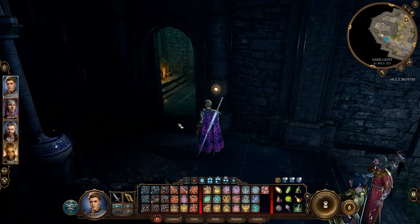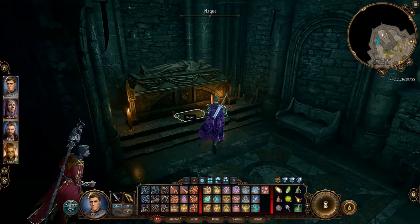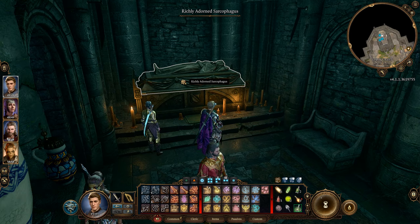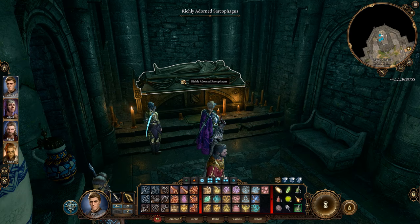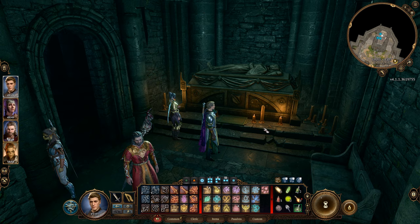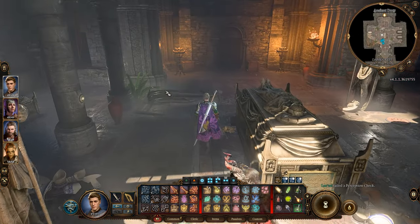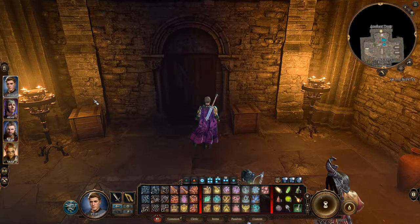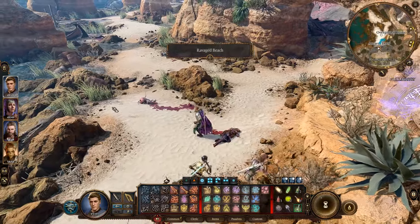Once finished, go inside this room and click on this sarcophagus, to which the NPC Withers will engage and start talking to you. Speak to him — no matter what you do, give him a chance, indulge a few of his whims, and he will then go to your camp after the conversation. Make sure you loot the rest of the area, and you will then be able to exit out of the door that we originally saw at the start.